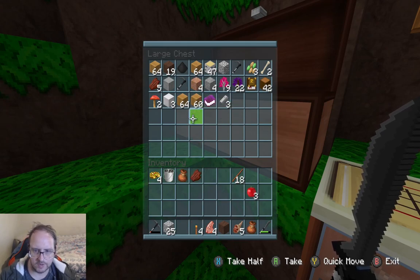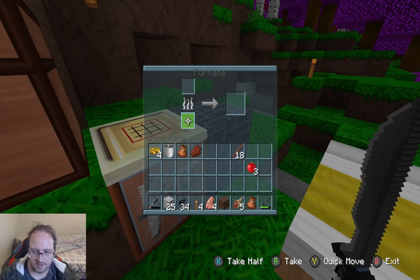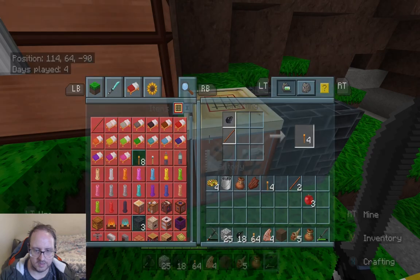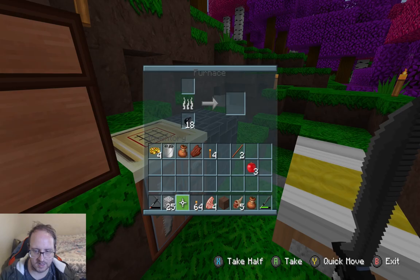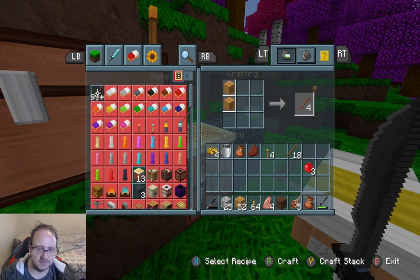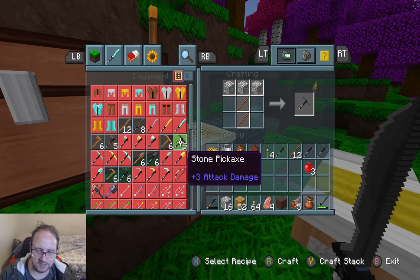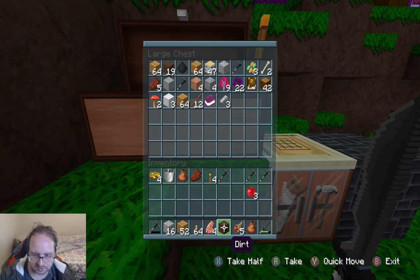Coal! We had coal — oh right, we do, it's in here. I was going to use some of that. Put that in, and the rest of the coal can go back in. There should still be enough for that. We need to make more sticks — obviously going to use that. More sticks needed, then we can make more pickaxes. Good, that should be enough. Put that away — plus you. Good.